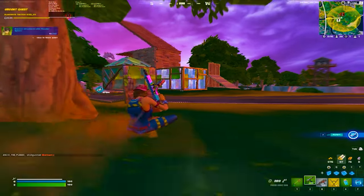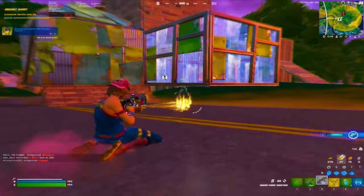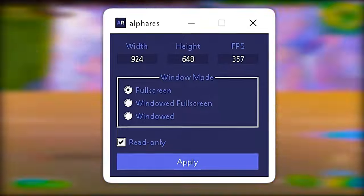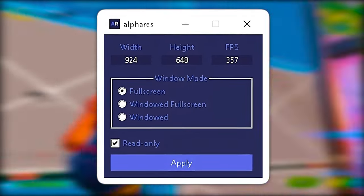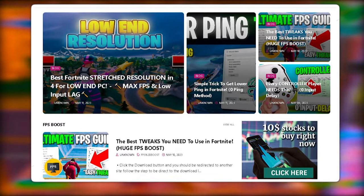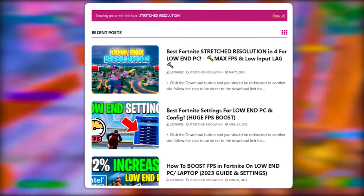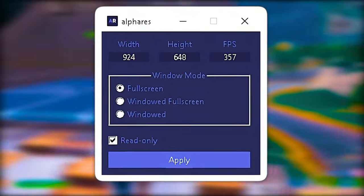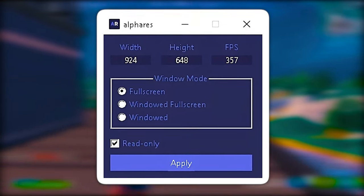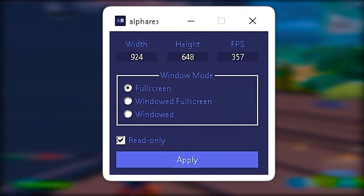Definitely make sure you try out this resolution, which I'm going to show you right now. I'm going to use Alpharez for this because it's the most handy tool. Simply put in whatever resolution you want, click apply, and boom — you get it applied in-game. You can get it from my website, click on stretch resolution, download it, launch the tool, type in the resolution you want, set your FPS cap below your maximum refresh rate — this is going to help you with input delay — then click apply and you're good to go.